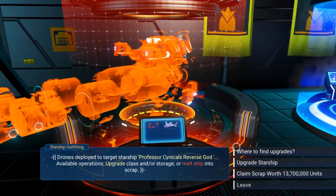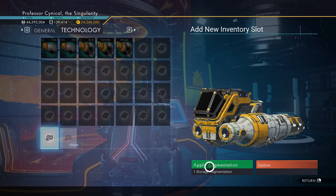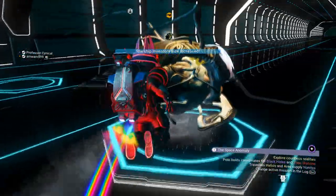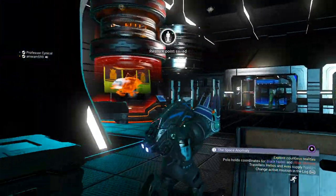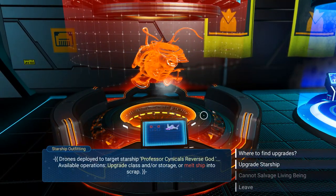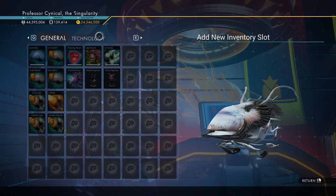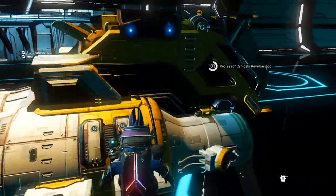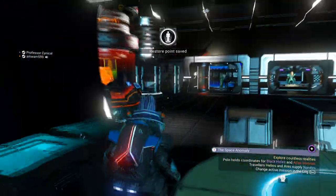We're just going to keep doing this cycle, and I'm not going to edit the video so you can physically see on screen what we're actually doing. I'm applying augmentations — that's the next line done — and then jumping back into my living ship. When you're doing the cycle, make sure it goes: normal ship upgrade, then jump into living ship, go back to starship outfitting. You need to make sure you get the apply augmentation and physically see the upgrade flash. As long as you see that upgrade flash, go back to the normal ship, repeat and continue as many times as you want.